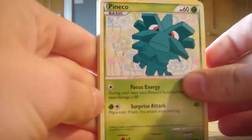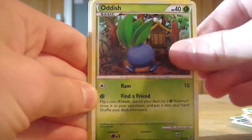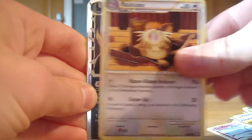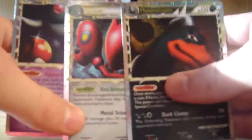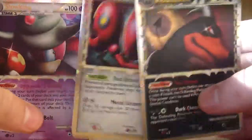Two more packs to go. Get this Houndoom pack open. We have a Phanpy, Houndour, a Hitmonchan, an Oddish, Drifloon, a Stadium Legend Box, Energy Exchange, a trainer card, Raticate - oh, it's not our reverse, it's a Houndoom Prime! So that's our third Prime. Really nice Prime to get. Put all three Primes together: we've got Houndoom, Scizor and Slowking Prime. That is a really nice collection to get out of 15 packs, and there could be another one in the last pack.